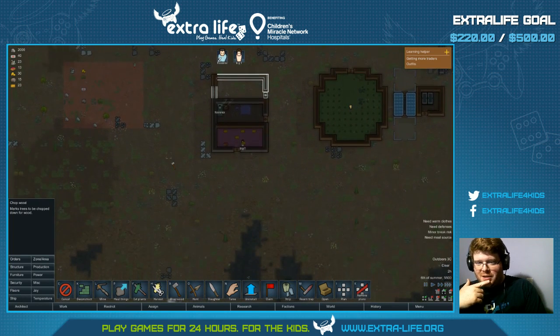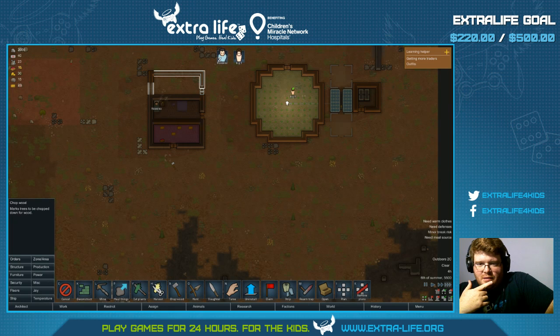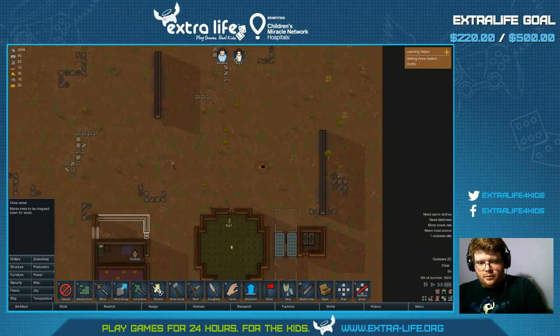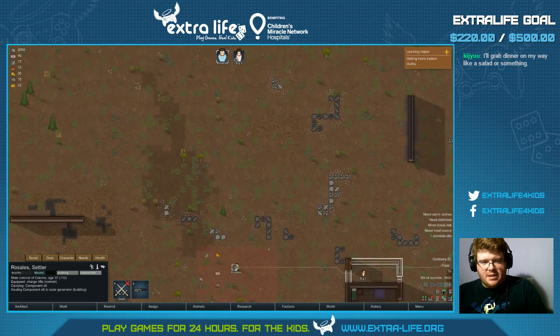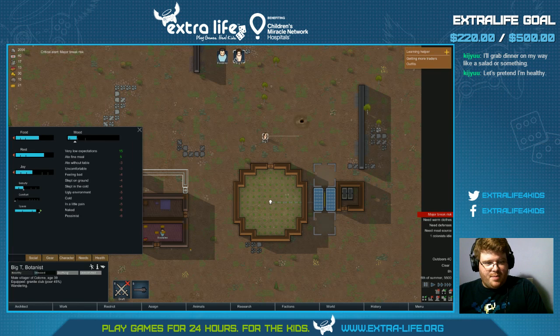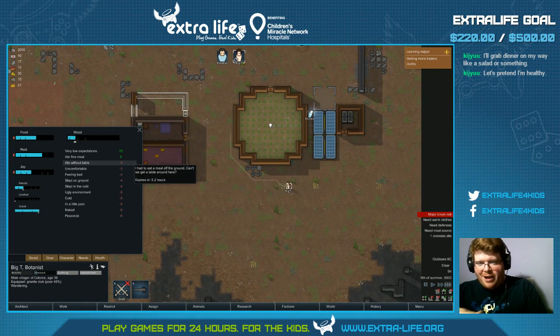At least don't die bringing milk home — that would be bad. At least he's planting still. They're just not gonna grow until we get power in there. Meditating? No — go cut some trees! Major break — Big T, you don't say. He's kind of pissed at everything. That seems about right.